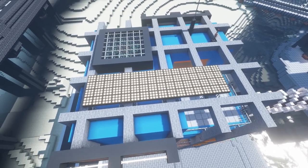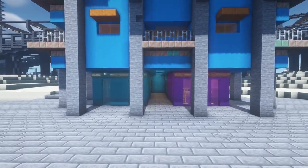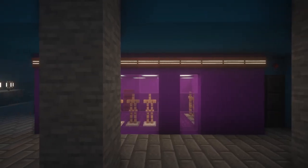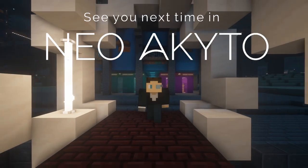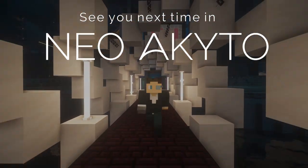On the ground floor there are two shops styled in all purple and all cyan. I use signs together with glow ink to create neon lights. And with that, that was everything for today. I hope you liked the video — consider liking and subscribing, see you next time in NeoArkito!